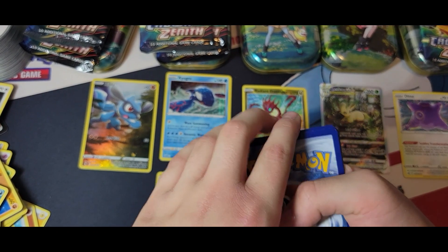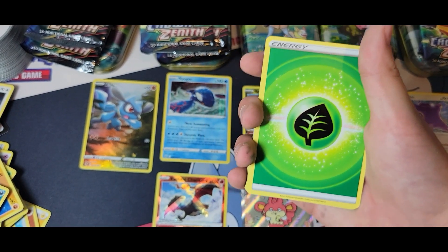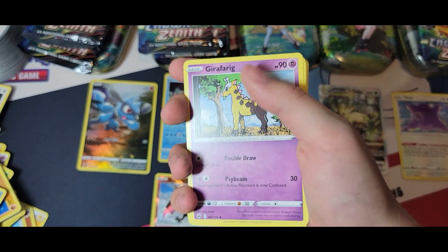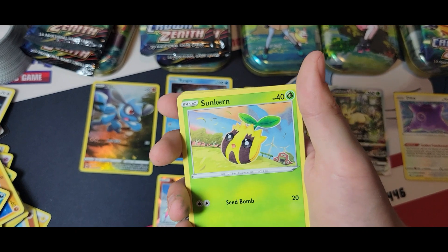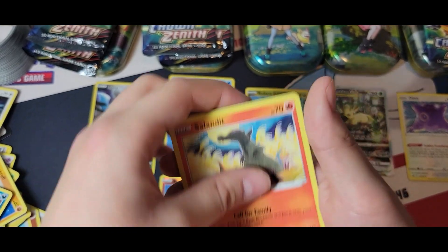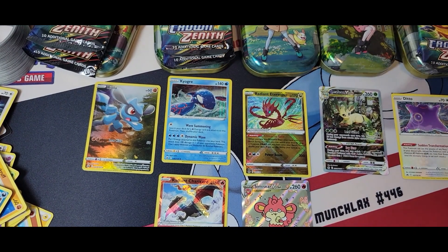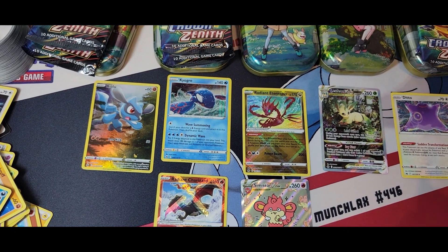Is this better than the Minecraft Zenith opening? Not on the channel, or is the Pikachu one better? So far, probably — actually no, because you pulled two V-Stars. We got the Soul Rock, Trekking Shoes, Tangela, Aaron, Riolu, Starly, Scyther, Pokéball, Great Ball, Sun Curtain, Koffing, Oddish, Energy Search, and Tangela again. Whenever you say you feel something, we get nothing.